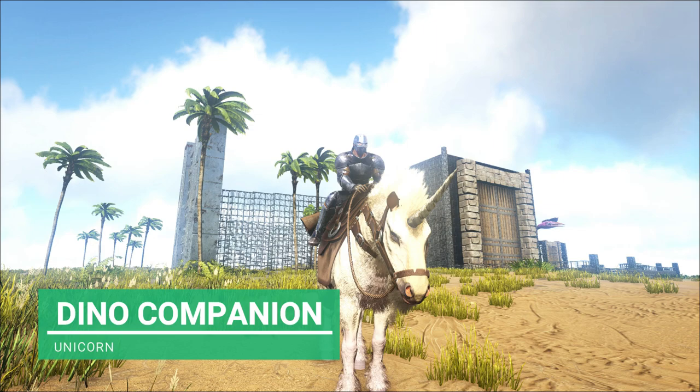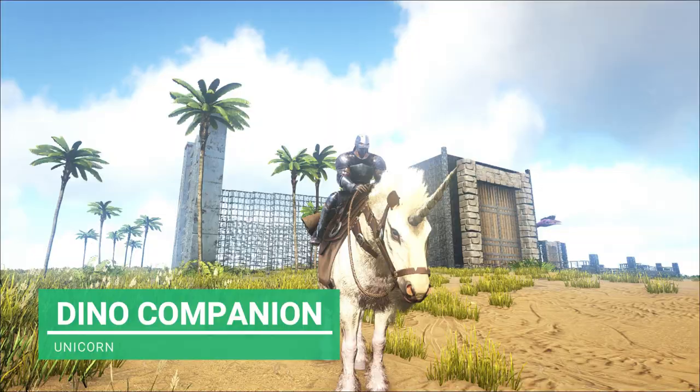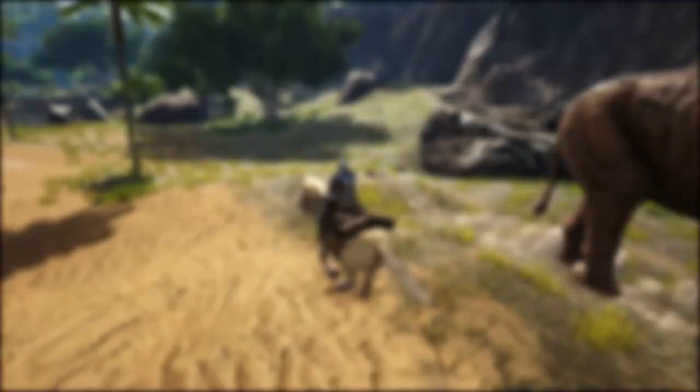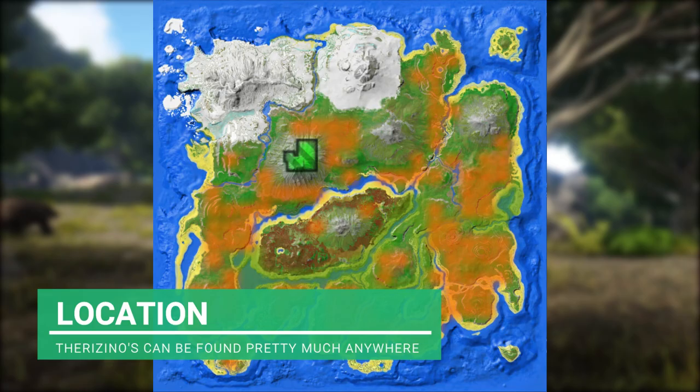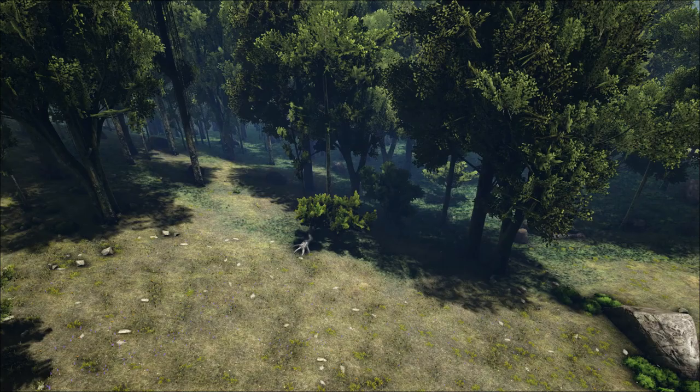I'm going for speed instead of power today. I'm taking my unicorn because I've been leveling his movement speed up so he's really rapid now. When it comes to the Therizinosaurus's location, this guy is located everywhere on the island - everywhere you see at the beginning of the game, and everywhere you don't want to be. He's too fast to outrun and he just kills you all the time.